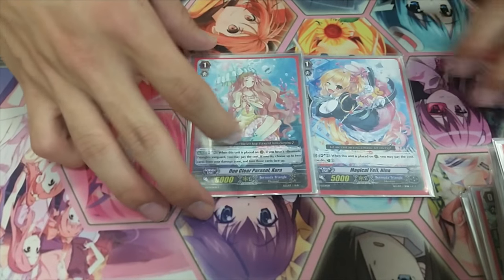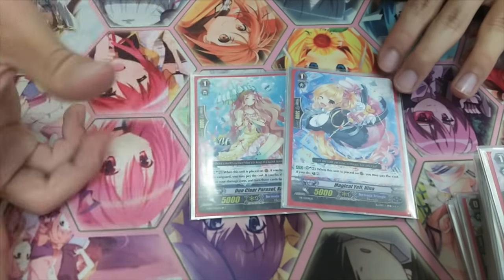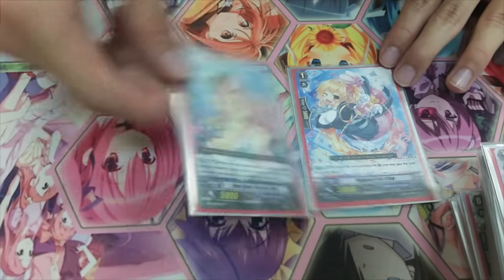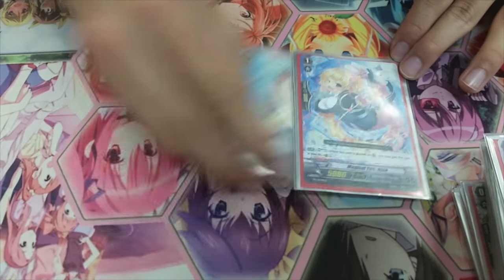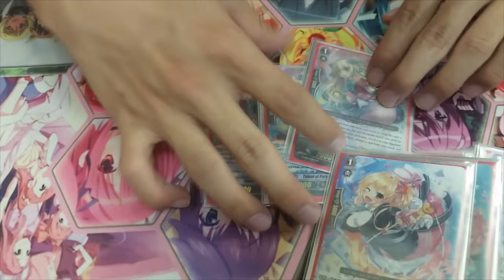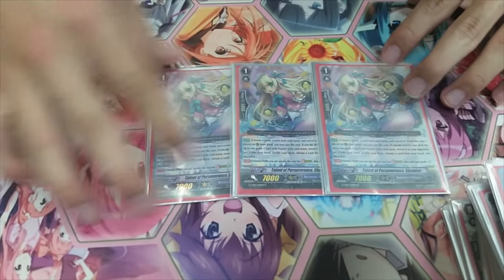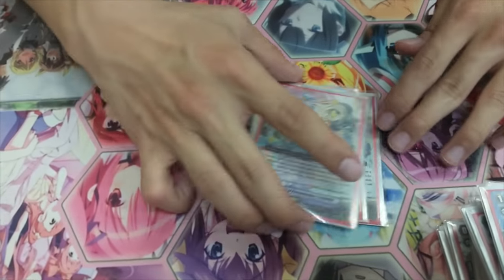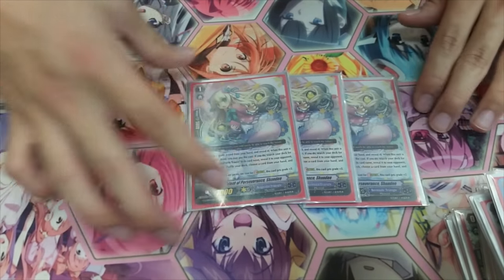I run 1 Kura and 1 Nina because they do the same thing — Soul Blast 2, Counter Charge 2 when placed on rear guard circle. The deck eats up a lot of counter blast, so you have to run these by hook or by crook. For grade 1s, I run 3 Shandies. You want to ride Loris first, so you should run at least 3 Shandies, and they help you with striding. You want to stride every turn anyway.